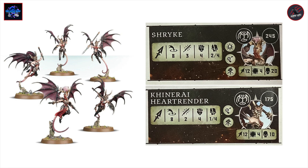Next we've got the Canary Heart Render at 175 points, but you've also got an option to build one as a Shrike which is 245 points. The Shrike is a leader option with the Agile, Fly, and Leader rune marks. It has movement 12, toughness 4, and can take 20 wounds, with an eight inch range spear or javelin making three attacks at strength four, dealing two to four on a crit. The regular Heart Render is 175 points — same movement and toughness, but only 10 wounds, still with the Agile rune mark. It's still range eight but making two attacks strength four, dealing one to four on a crit.